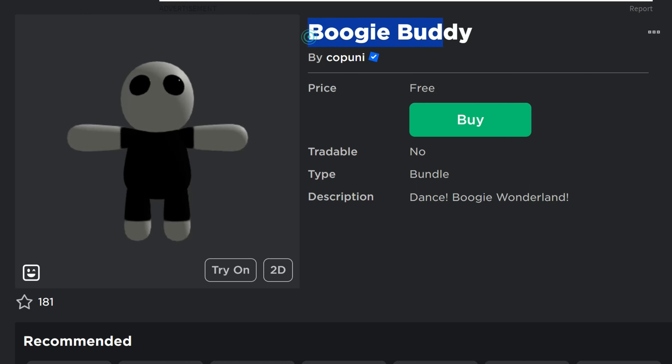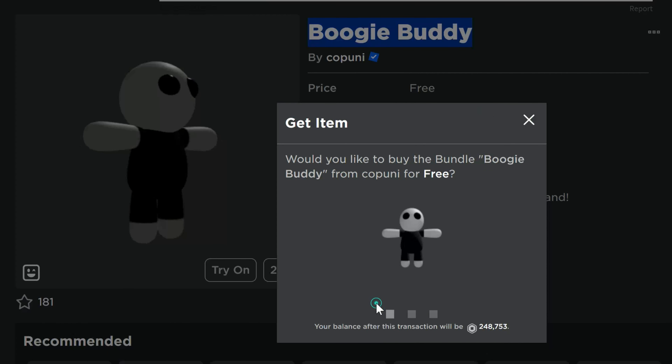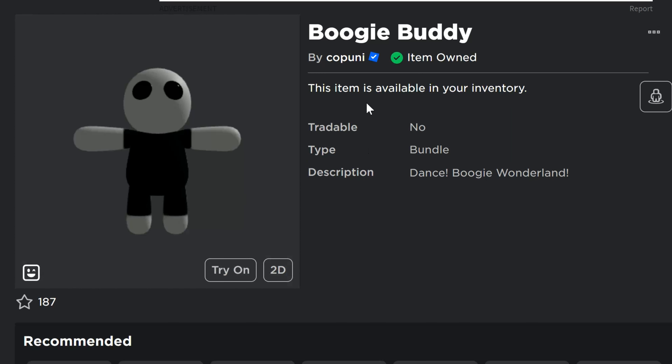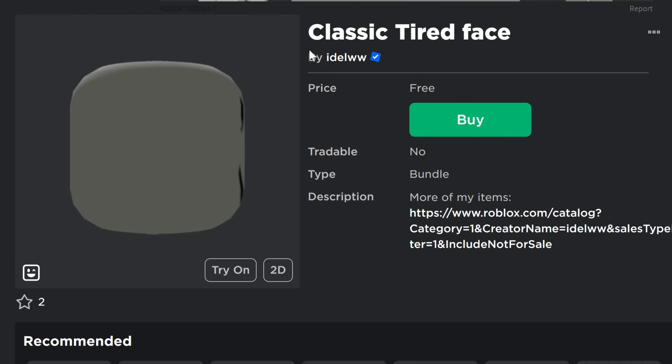Boogie Buddy is one that's free — it's a bundle where you actually just turn into this little dude in the game, which is kind of cool. We'll see if that one ends up lasting, because some of these end up going away. Like the virus one — it was too small and people were able to do kind of strange things like get an invisible head. They don't want you having a free invisible head, so we'll see if they end up doing that in October.